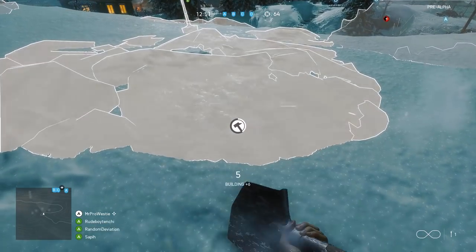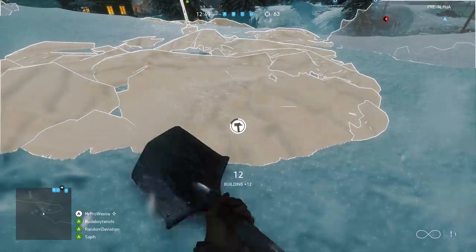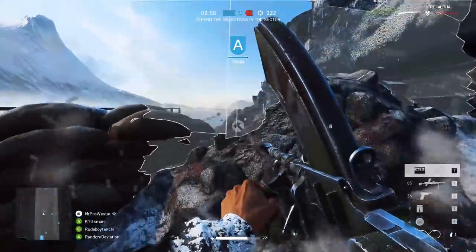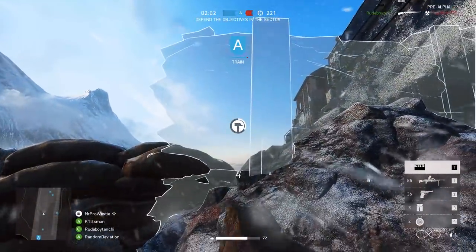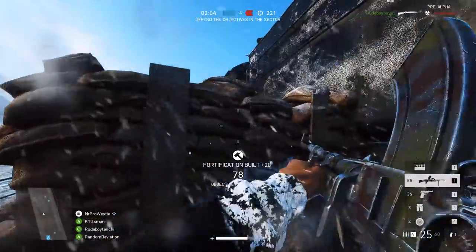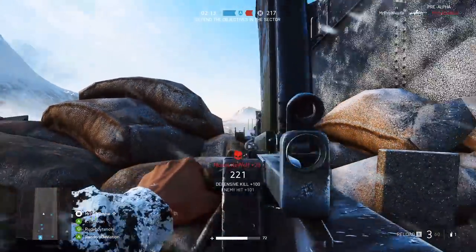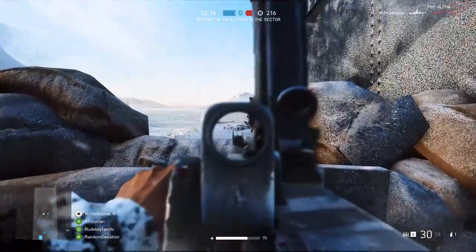Let's start with fortifications first of all. In Battlefield 1, all soldiers had access to a gas mask. In Battlefield 5, that's being replaced with every player having access to a toolbox. This allows you to build different structures in fixed locations across the map that you're playing on.